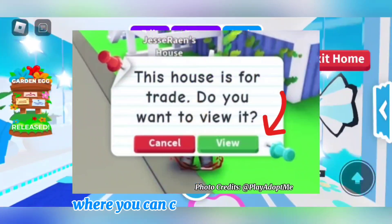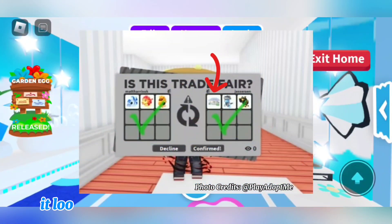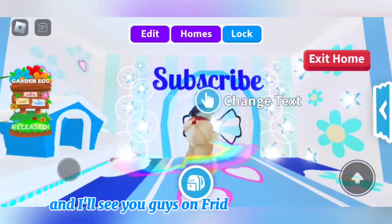And this is 'would you like to review it,' where you can check everything inside and see how they decorated it. And then when you trade it, it looks like just a normal house in a trading spot. I'm going to get going now. I hope you guys did enjoy and I'll see you guys on Friday. Bye Pug Squad.